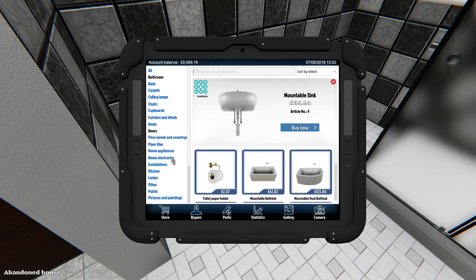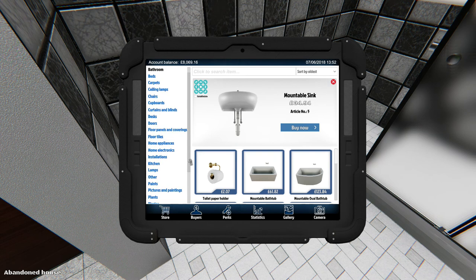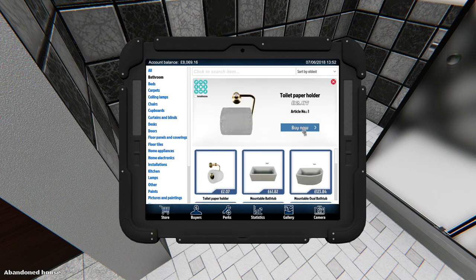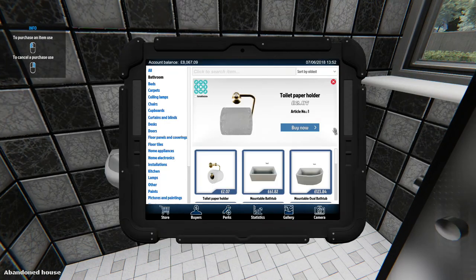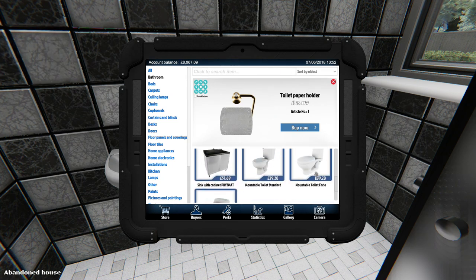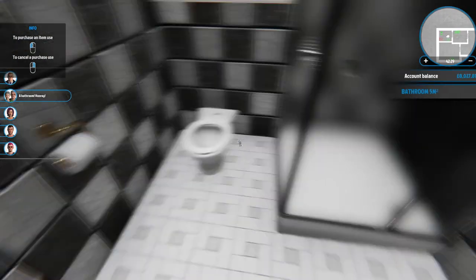Now we need a toilet. Bathroom, bathroom, bathroom — okay we're on bathroom. We'll buy a toilet holder which can go there, and then we want a toilet. Let's assemble the toilet, and then we need to do doors — can't forget about the doors, because there are absolutely no doors.